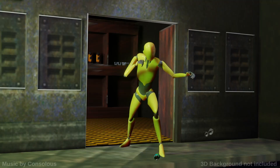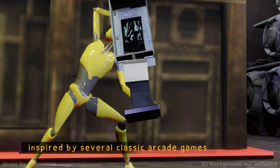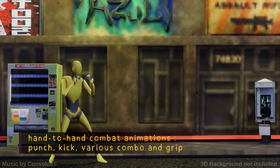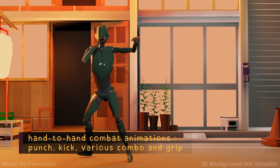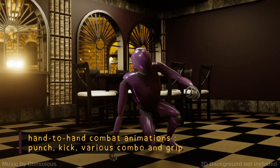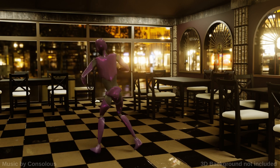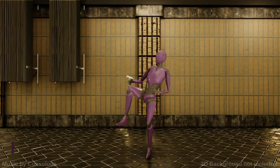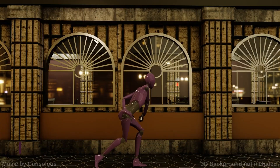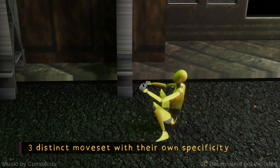Now we have the Classic 3D Beat-Em-Up Animations — Motioncast Number 12 Volume 1. This is an animation pack inspired by classic arcade video games of the 90s. The animations were performed by three different actors using motion capture, giving original and varied movesets. There are 177 motion capture animations in total, all rigged to the Epic skeleton with IK bones and all using root motion.